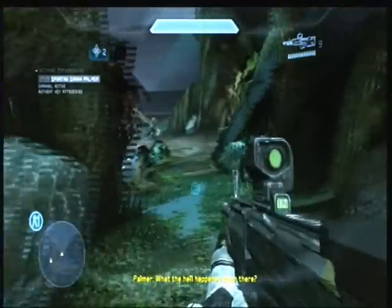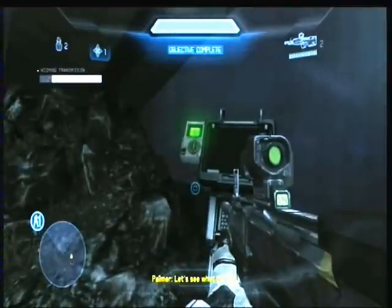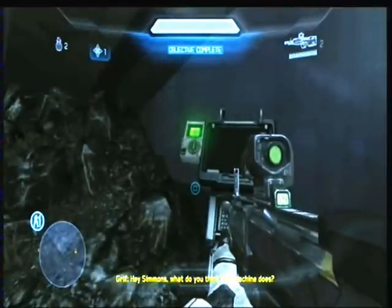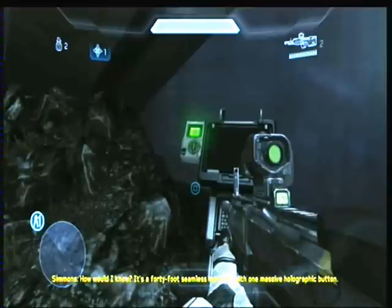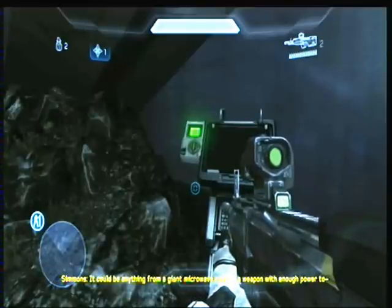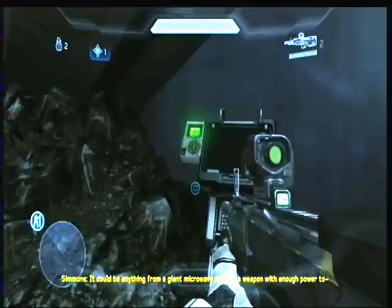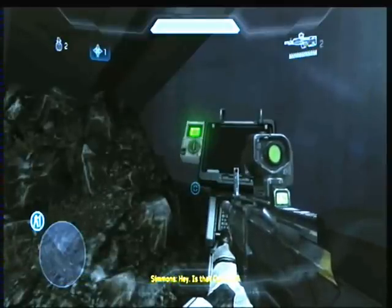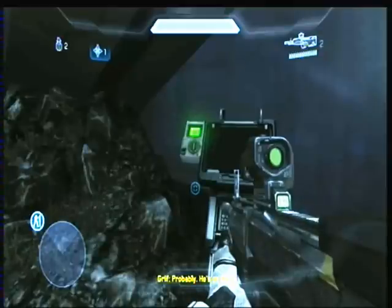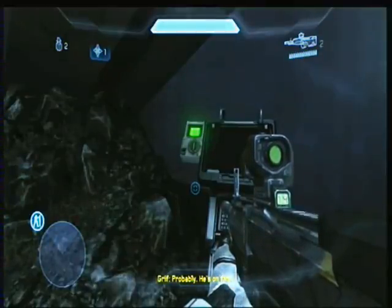What the hell happened down there? Let's see what it's got. Hey Simmons, what do you think this machine does? How would I know? It's a 40-foot seamless monolith with one massive holographic button — it could be anything from a giant micro revolving to a weapon with enough power. Oh my fire! Hey, is that Caboose? Who thought it was on my day? Probably. He's on fire. Oh god. It's like the armor — it does nothing.